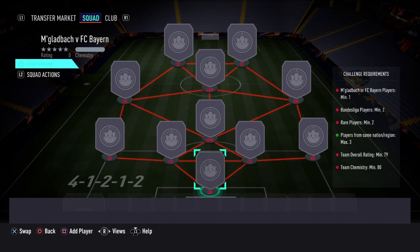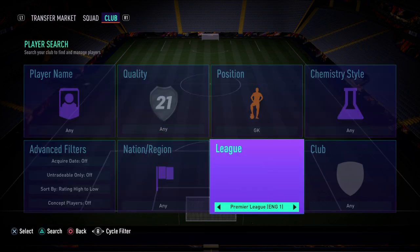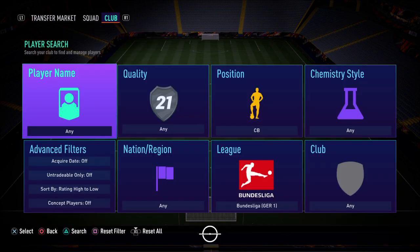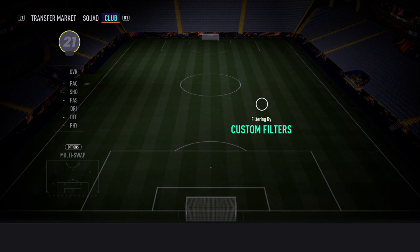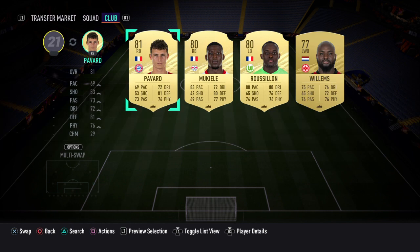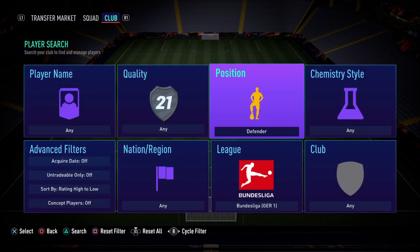I've already gone ahead and pre-bought all the players, so it's not going to be a long wait — I'm just going to get them done straight away. In goal we have Bauman, just a bit for the rating, he's only 750 coins. We have gone with Theo Hernandez, I don't think he's too expensive, maybe 1.5k. But if you guys want to go for anyone else, you should go for Ginter — he would be the right price.